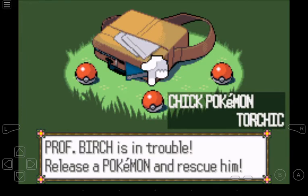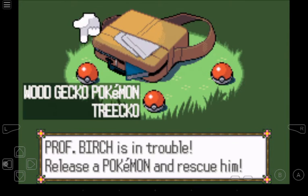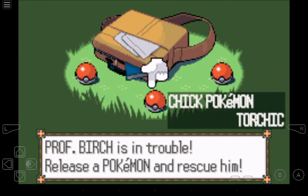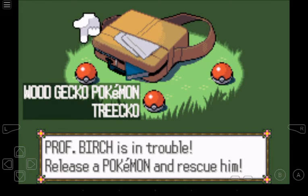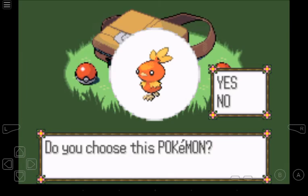So this is the bag — we're going to change the bag. We got our regular first 3D starter Pokémon: Treecko, Torchic, and Mudkip. I think we should go for Treecko. Actually, you know, I go for Treecko in all my Pokémon games — in Emerald, Sapphire, and Ruby. But this episode, for Sapphire, I think I might go with Torchic. Do you choose this Pokémon? Yes, I do.